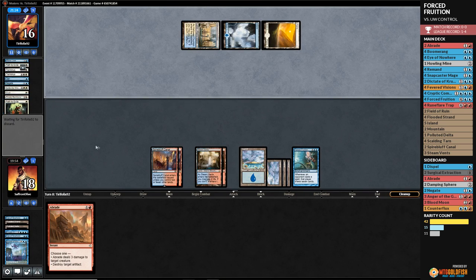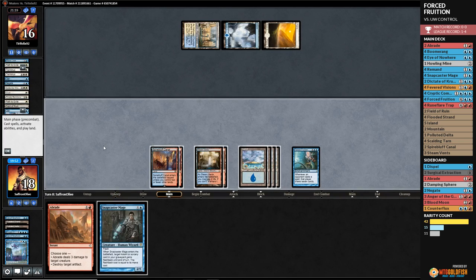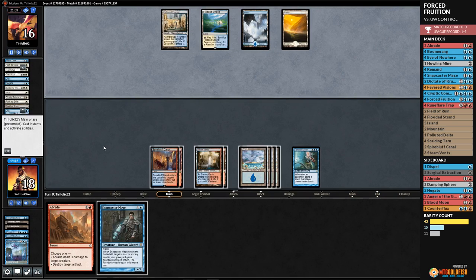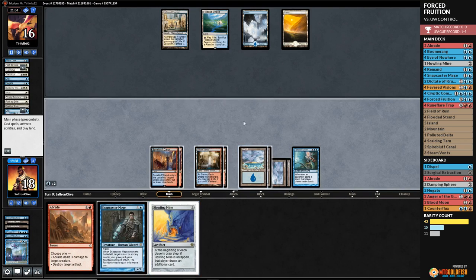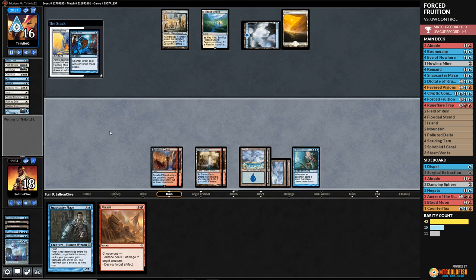Forced Fruition resolves — this is how we drew it up. Opponent plays Opt — that's okay. Now we just need basically any spell from our opponent, because anything they do will force them to draw a lot of cards. We keep bouncing their lands and eventually mill them out. Opponent plays Hallowed Fountain tapped. End of turn, we Dictate — keep the card draw flowing. Oh, this is like the dream scenario! Opponent Negates the Dictate — now they draw a ton of cards.